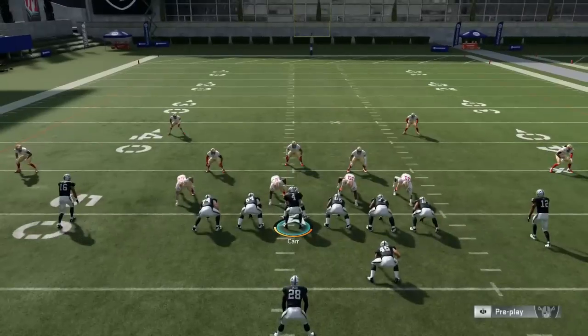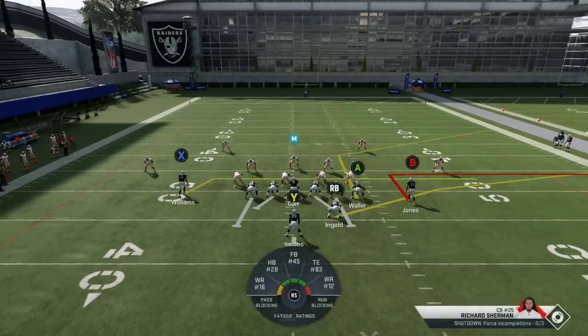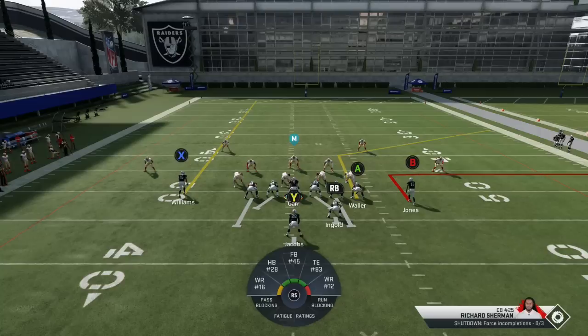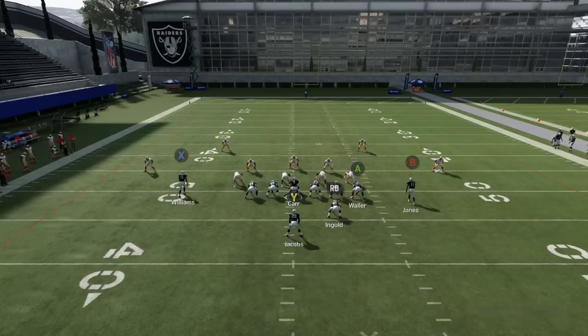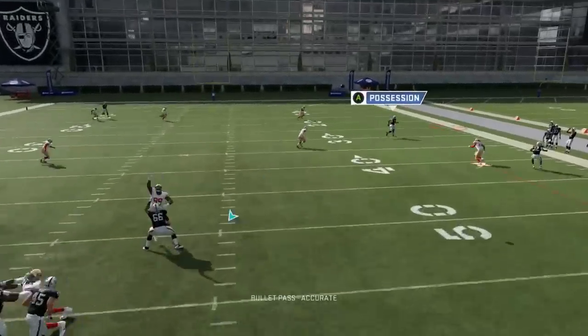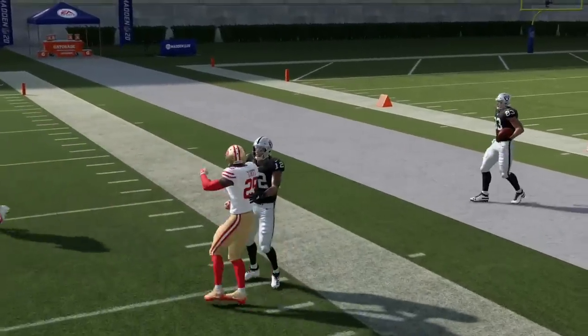Against your Cover 2 meta, what you can do is just go with a simple out route and have the tight end on that corner route. This is known as a bench concept — you have two routes breaking towards the sideline, hence the name bench. Because of the vertical stem of the tight end corner, a cloud flat will play the out route. In that example you're looking at Richard Sherman — it's a simple high-low throw. You can see right here how that bites down and then you can throw that ball all the way over the top of the cloud flat and pick up a free 20 yards.